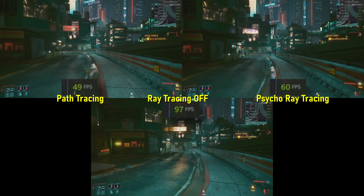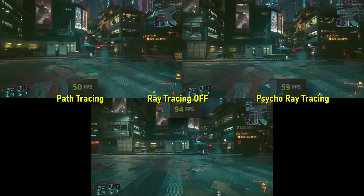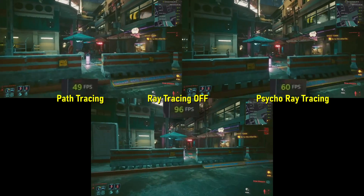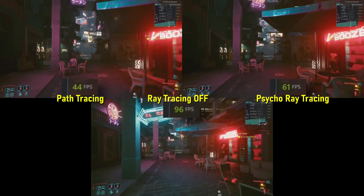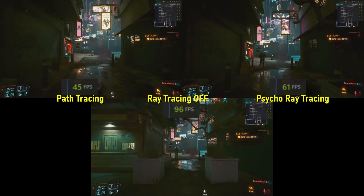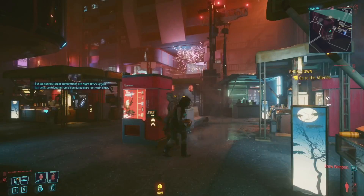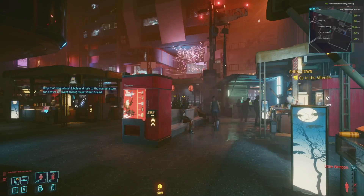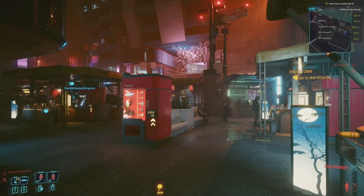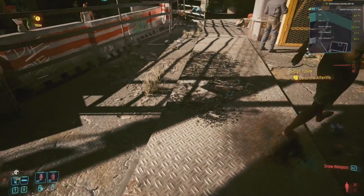Short dips to 30 FPS at the most demanding times are tolerable, but I'm not very happy about it. I spent a good 20 to 25 minutes solid just fiddling with different combinations of settings in a few locations I knew would be tricky — lots of lights, different kinds of lights, lots of people and objects. Back and forth with different combinations of settings, resolutions, and whatnot. What I settled on, for my rig — which is a 3080 Ti, a 3900X, and 32 gigabytes of memory — was running the game at 1440p with DLSS Performance Mode.